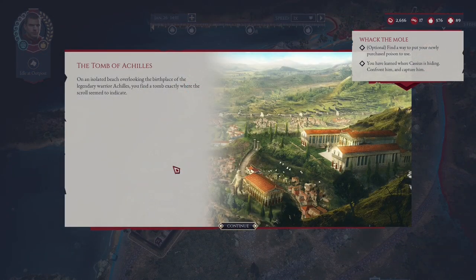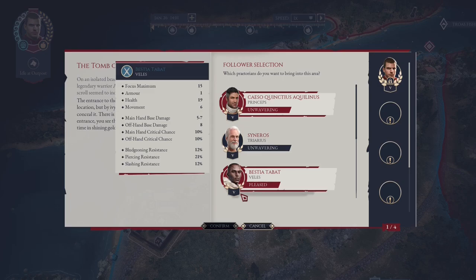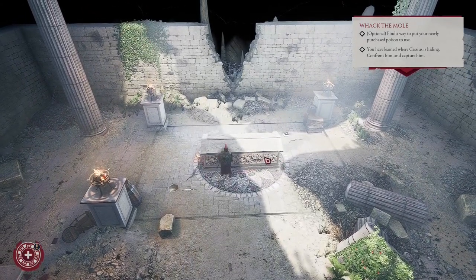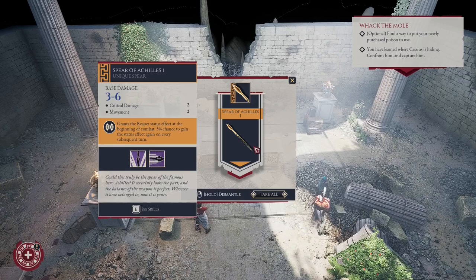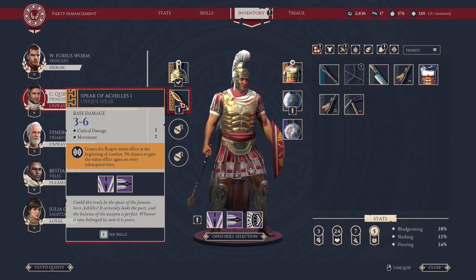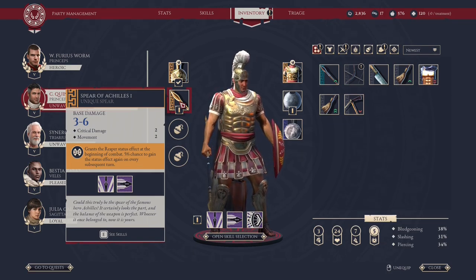And yes — the Tomb of Achilles. Our final destination point. Once inside, we must go right to his tomb and get ourselves the Spear of Achilles — a very powerful weapon. This spear will grant us the Reaper status effect at the beginning of combat, and a 5% chance to get it again later.